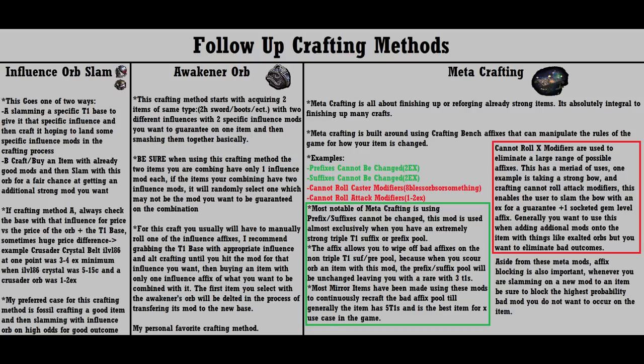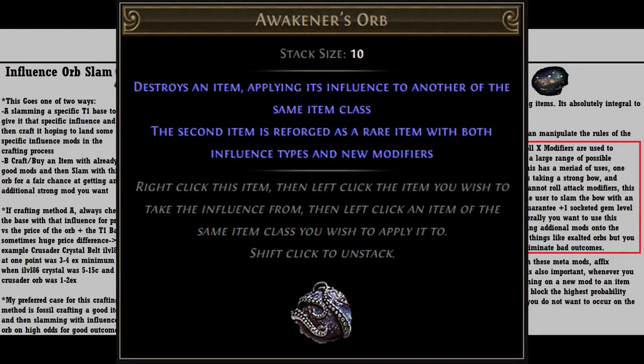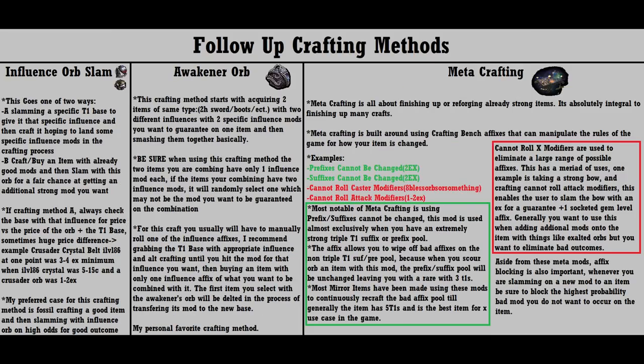Now for my personal favorite crafting method: awakener orb crafting. This special crafting orb can be dropped from the Awakener himself, and it allows the user to combine two items with two different influence types together. Not only that, it guarantees one influence mod from each of the items will occur on the combination. This is powerful because you can take two extremely powerful affixes that are very rare and force them to occur together on the same item. The resulting item will have the two guaranteed mods and will roll randomly for the rest. This is a hit-and-miss scenario where the result can either be bricked by bad affixes or turn into something really good if you get lucky. Awakener orb crafts are among the strongest in the game, though they're held back by the expense of bad outcomes — which harvest crafts may help mitigate.